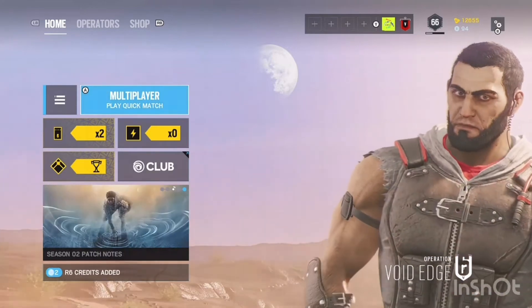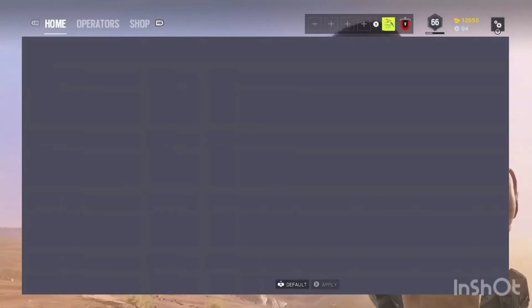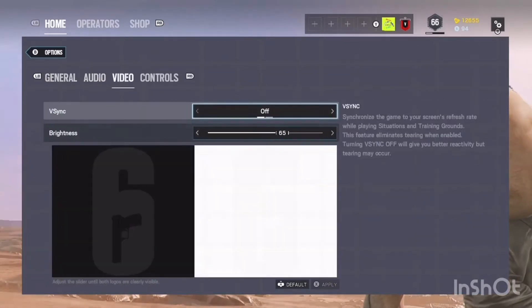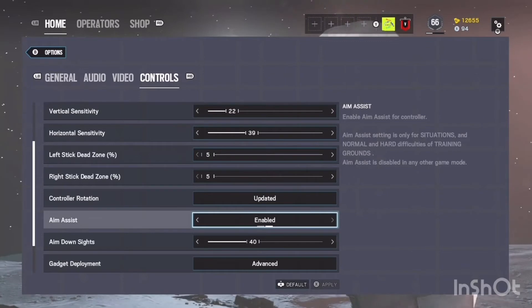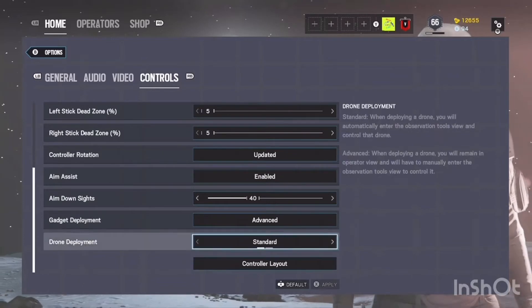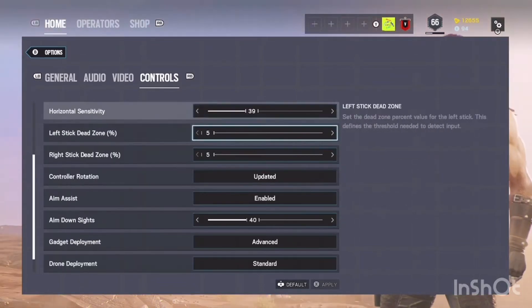To find it: go to your options, hit A — it's not in General, not in Audio, not in Video. Come to Controls and scroll down. Right here it says Aim Assist, which is practically aimbot. Trust me, this works — I've tried it with and without and I get way more kills with it enabled.